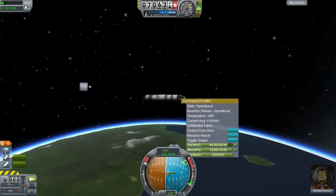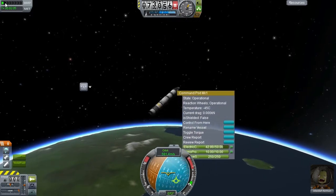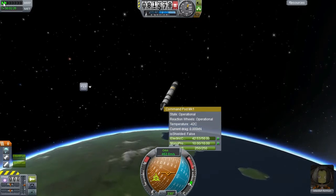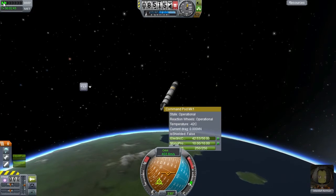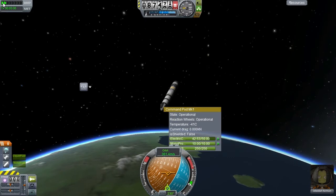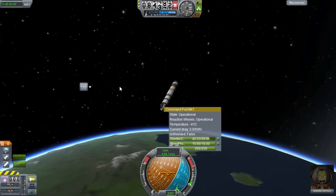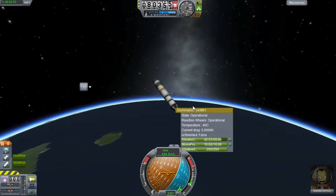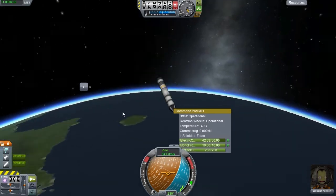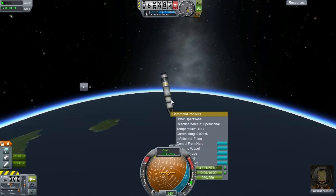I suspect we're going to die horrifically. Throttle down so we can accelerate. That stopped the spin at least. That's good. And we're starting to come back down. We didn't get a lot of orbital velocity, so maybe we'll survive this. I'm not betting on it though. Oh look, and we have our spin back.